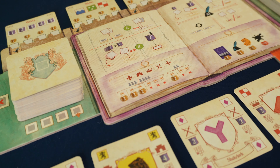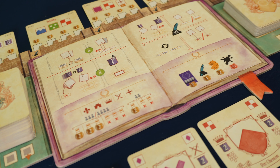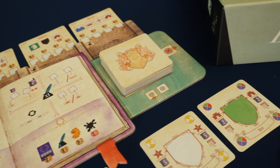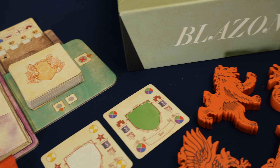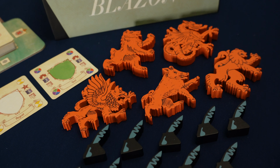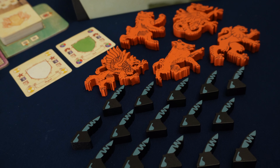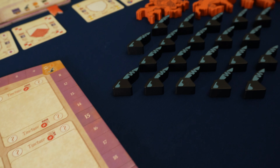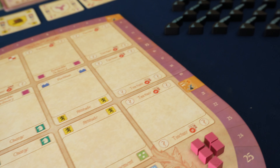Now heraldry is the use of inherited coats of arms and other symbols to show personal identity and family lineage. In Blazin', players will act as heralds acquiring various elements and placing them out onto their shield board, decorating it to earn various distinctions and ultimately score prestige points on the way to victory.